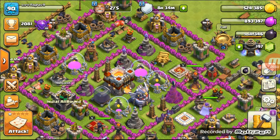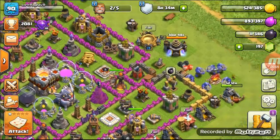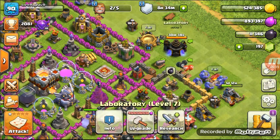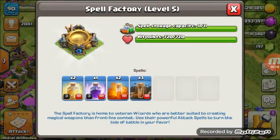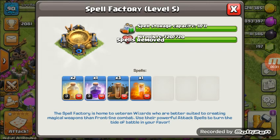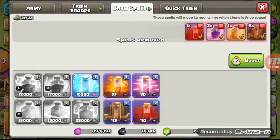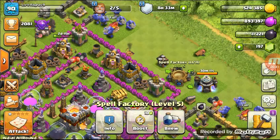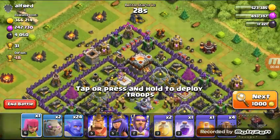Welcome to a new video on the Indian all-rounder army. In this video we are going to test another army composition consisting of two glooms and twenty ballers. For spells we have two heal spells, one rage, three earthquakes, and two poison spells. I'm going to remove one poison and add one earthquake spell, so now we have four earthquake spells total.